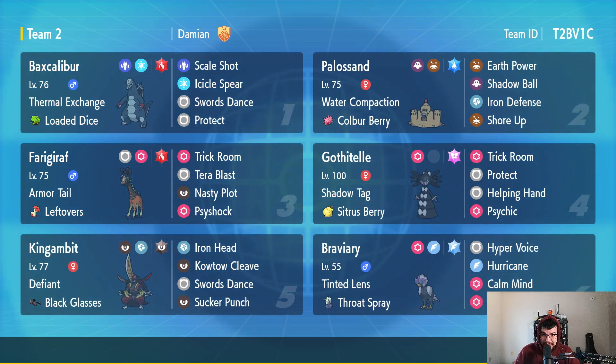Let's go into the team details. Starting with Bax Calibur, rocking Thermal Exchange - if it gets hit with a fire type move, something happens. We're rocking Loaded Dice so that Scale Shot and Icicle Spear hit more than one or two times - I think it's guaranteed at least three hits. Then Swords Dance to get plus two on attack, and Protect to protect myself.